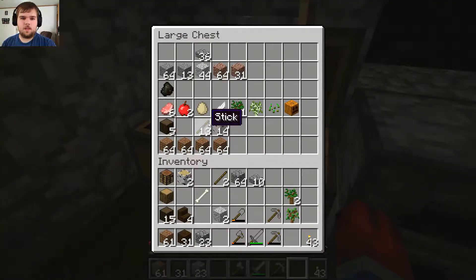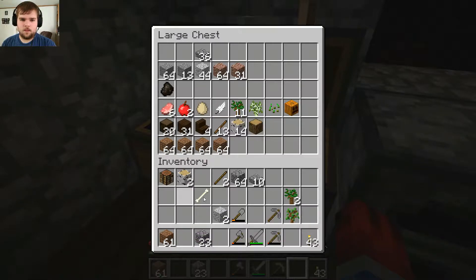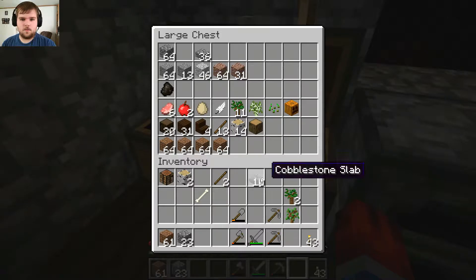I can't make a bed yet, so I can't do that. But I am running out of certain amenities here, so I'm gonna just step up my game. Put this here, put the cobblestone, put the diorite.